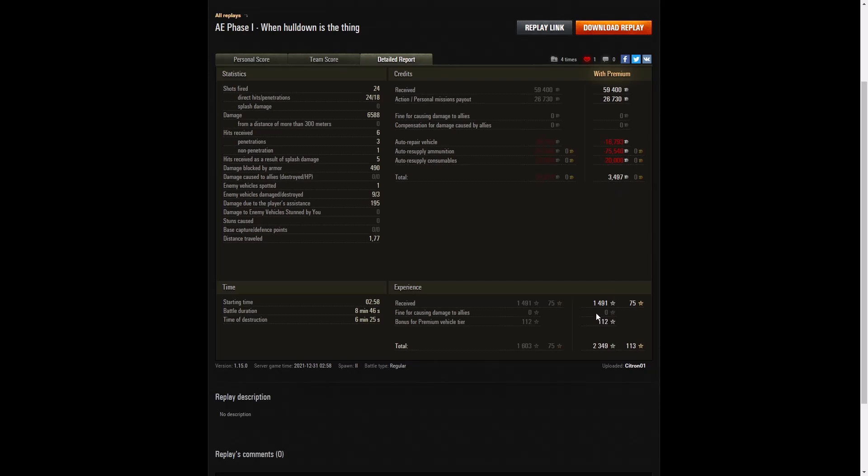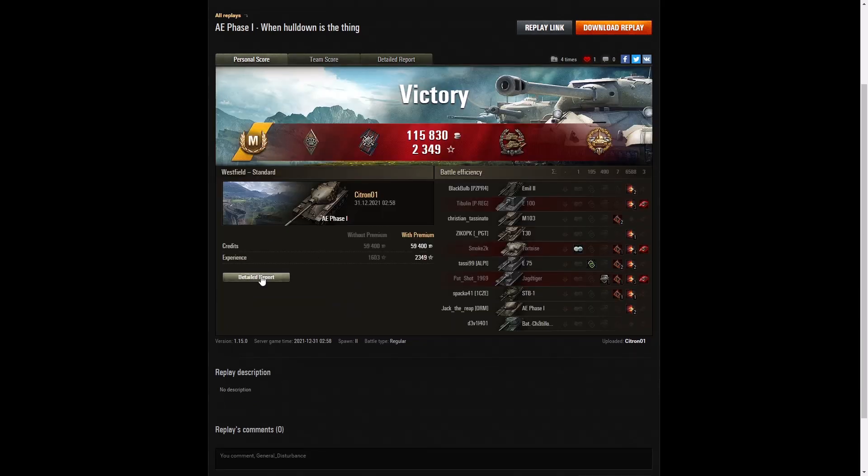1,491 XP, plus 112 for this being a premium vehicle — though because it's one you earn from bonus coins, you don't get as much as if you actually paid for one. 2,349 XP altogether. As he says, when hull down this is a really good tank, but it does have a fairly weak hull when it comes to armor. Those four tracks are more cosmetic than functional — in fact they actually allow you to get tracked more than once, and you could find yourself waiting for tracks to repair on both sides.